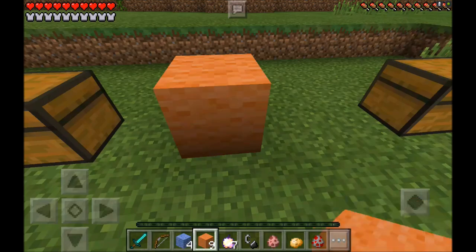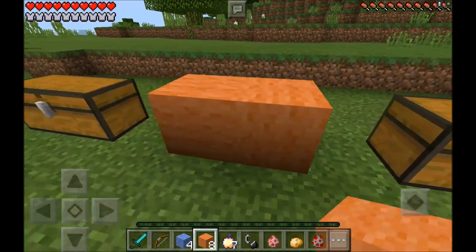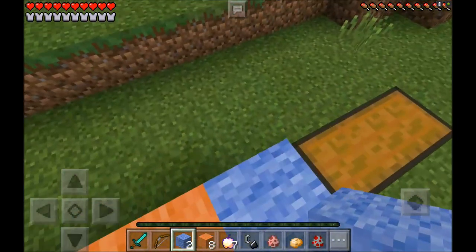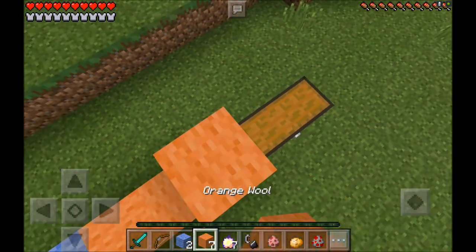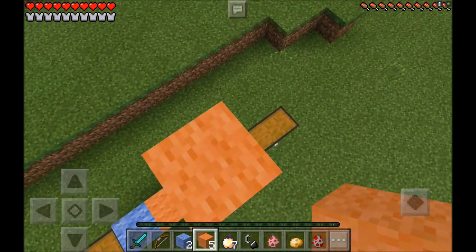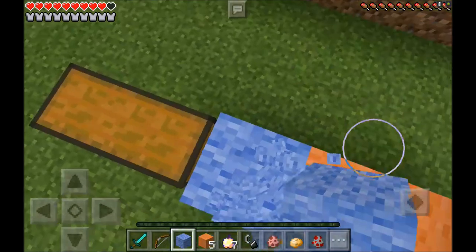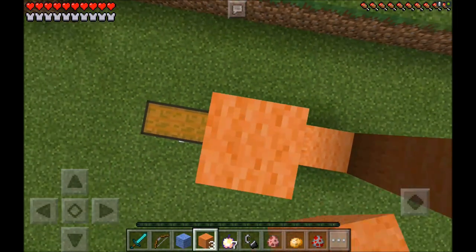Let's go ahead and make this frame. When you're making the frame you want to put your two orange wool in the middle. Then you just want to go ahead and put your two light blue wool on each side. Then you just want to go ahead and put three orange wool on this side, and then finish it off with a light blue wool. Then you want to jump on down and put three orange wool on this side.